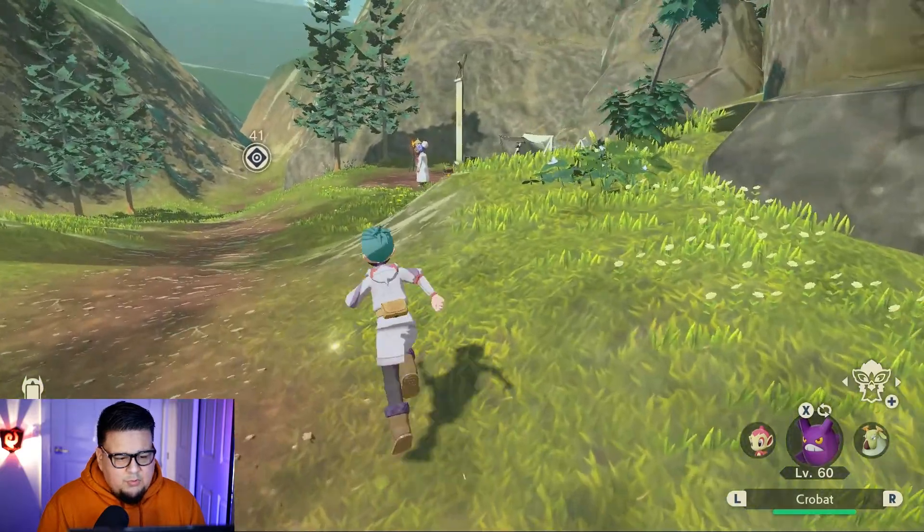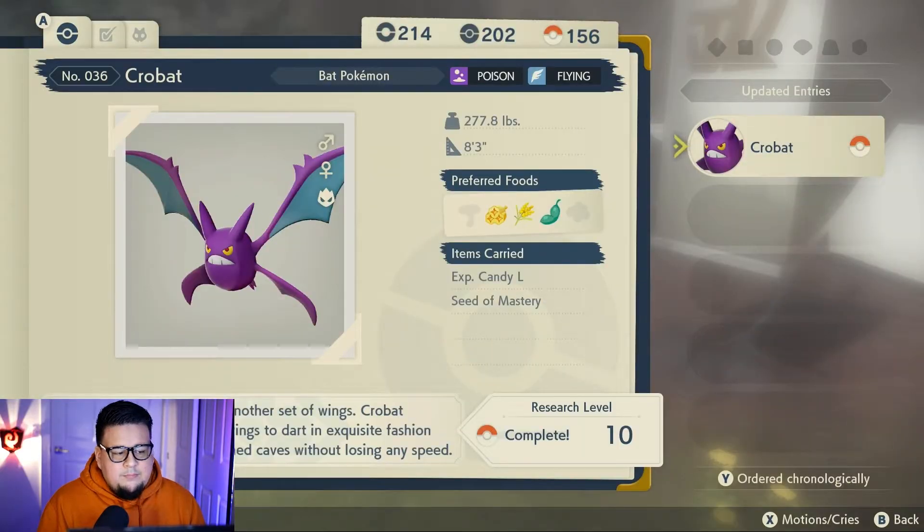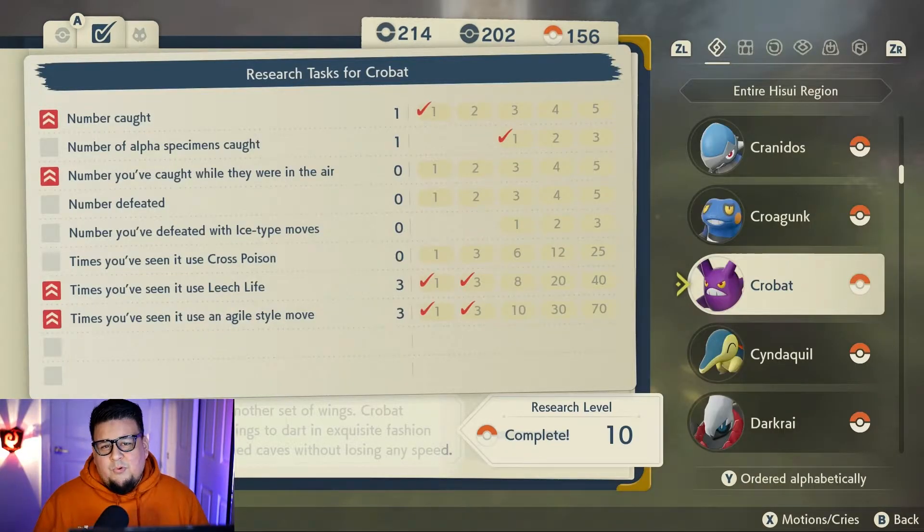So we're going to go back to the professor and report our new research findings. He's going to ask if he can see your Pokédex, you show it to him, and boom — Crobat now has a Pokéball next to it because that entry is complete. Now that we've reported our tasks, you can see it still puts us at research level 10, even though it's 11, because 10 is the only level required for it to be considered complete.